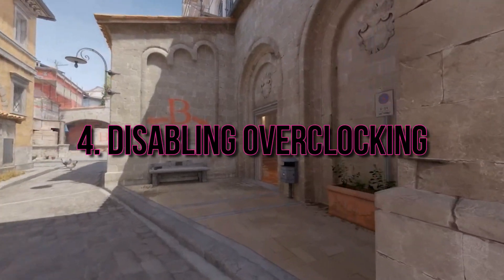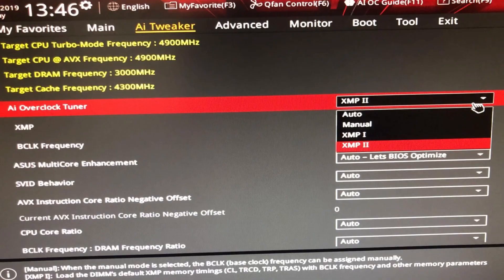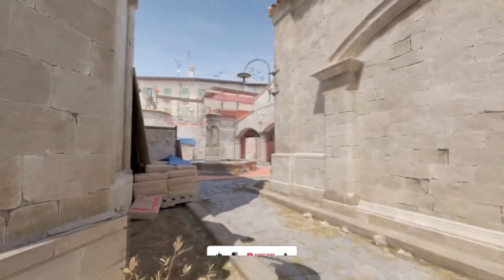Disabling Overclocking. If you've overclocked your GPU or CPU, it's time to reconsider. Overclocking can sometimes lead to instability, causing performance issues in games like CS2. Try disabling these overclocks to see if it helps.